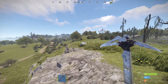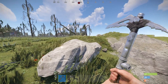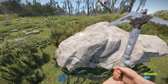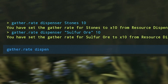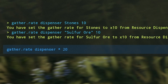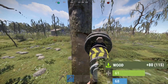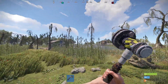The final thing to show is how manually set items behave when you apply a wildcard. Earlier we set this rock to 10x. If you then do `gather.rate dispenser * 20`, it sets a 20x multiplier for all resource dispensers. However, if we hit this rock we still get 750, because items you've set manually won't be overridden by the wildcard. If we go to the trees though, we're getting 20 times the resources, and the same would apply to iron or any other node.